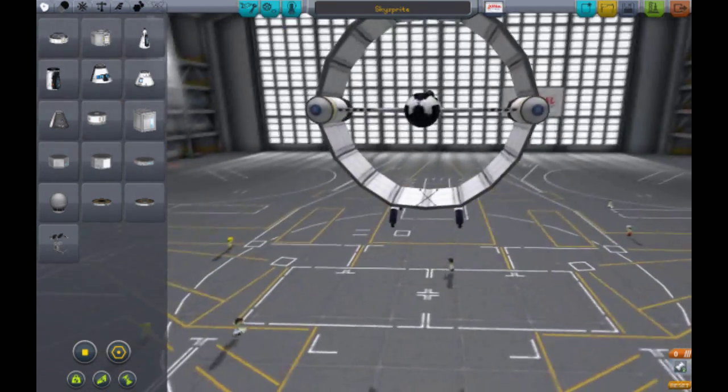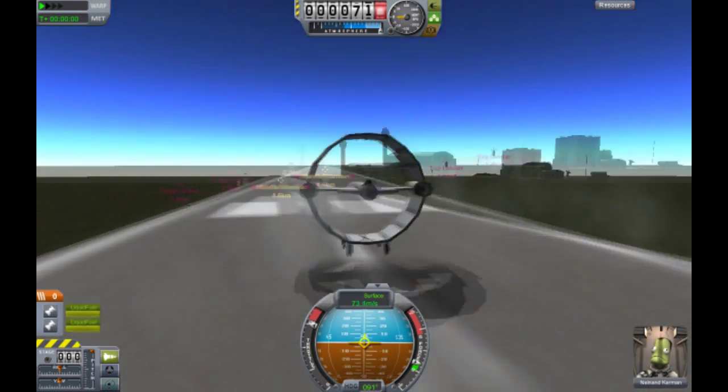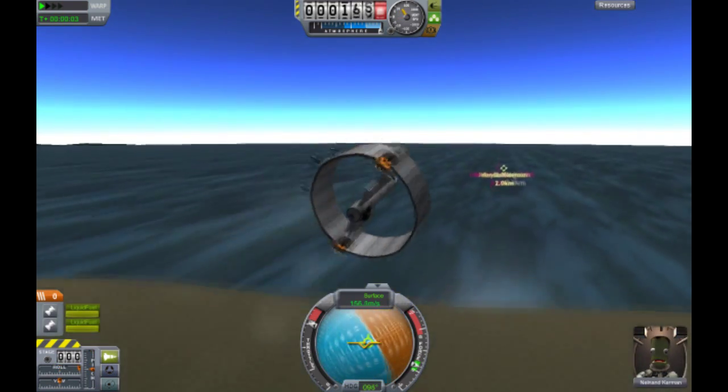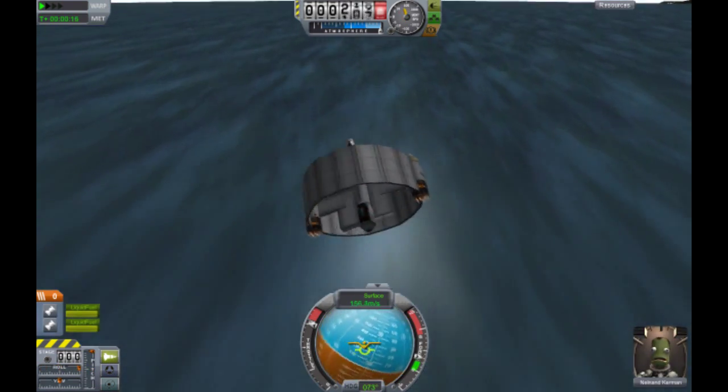Number 5 is the Sky Sprite. This thing — it's not even that good a plane. Look at it. It's a circle that flies — it's a flying circle. What more could you want? It's not the world's greatest plane, it's not the world's worst plane. It's pretty stable actually, for a plane that is entirely circular.